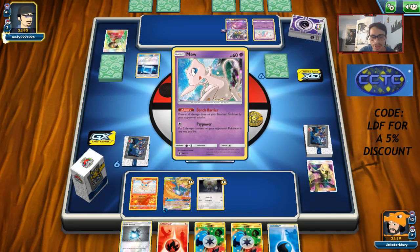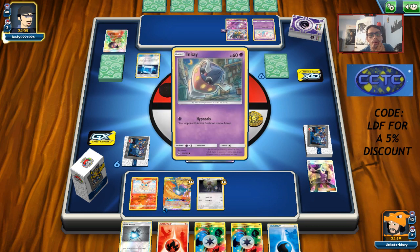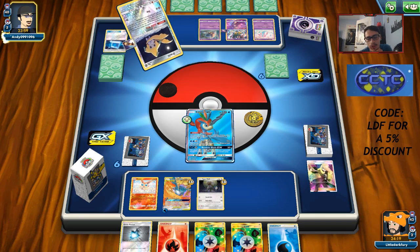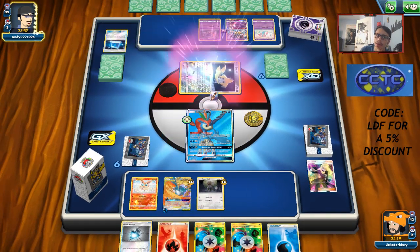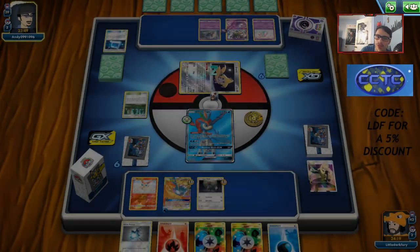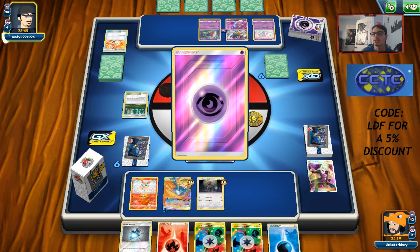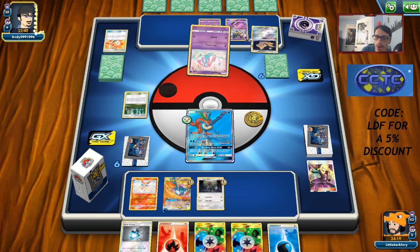If it's a Malamar deck I'm excited to try out Sky Legends GX and wipe the entire bench. I think Malamar is one of the better matchups for this Articuno deck — I keep calling it 'Articuno' but the full name 'Bird Trio' is just not worth saying every time. Opponent is playing Mew though, which is not good. Hopefully I get a turn to wipe his bench before Mew becomes an issue.